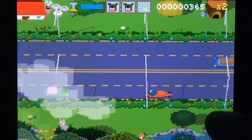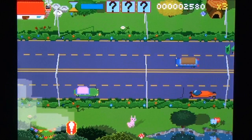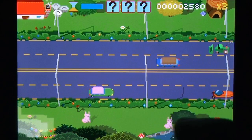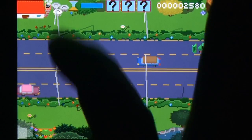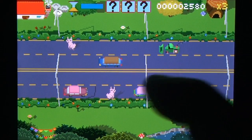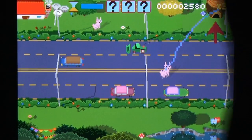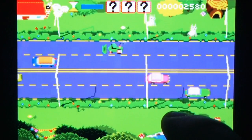Players can manipulate time by swiping left to reverse and right to speed up. This allows you to save animals that would otherwise be turned into roadkill. Players can also create combos by sending creatures home in a specific order, increasing the score multiplier and unlocking tier 2 or 3 creatures that are worth even more points.